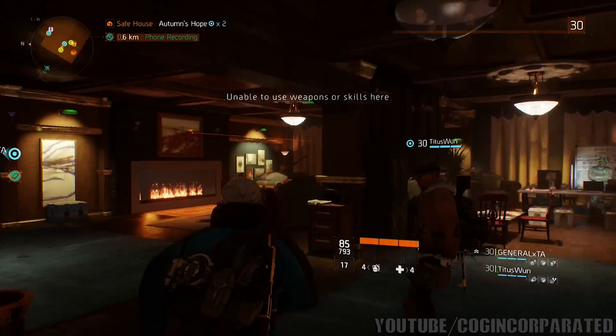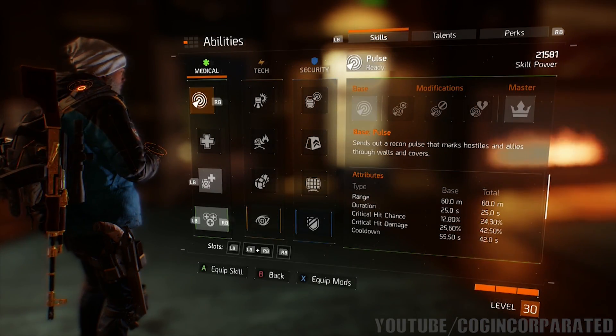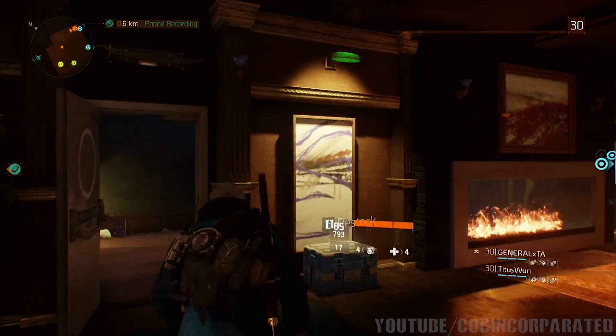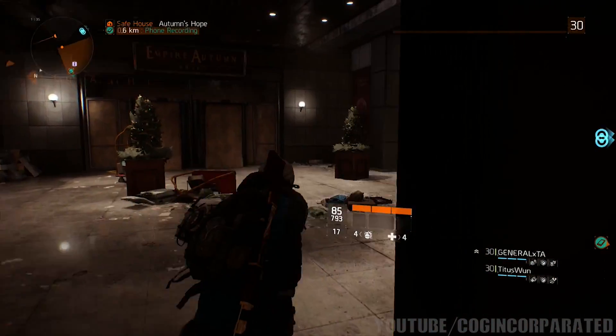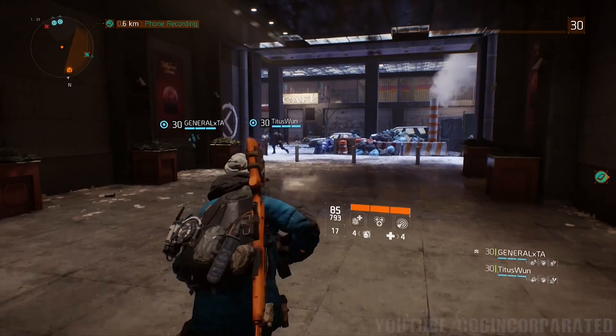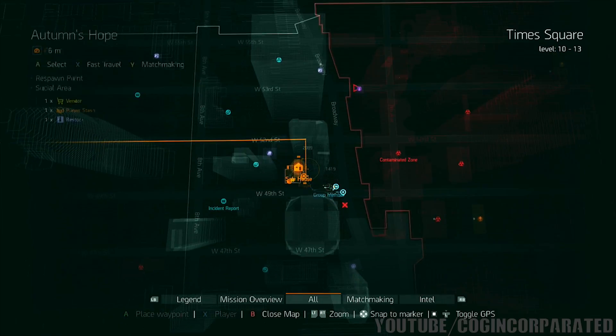What you want to do is make sure you have your pulse ability selected and unlocked. It is the first ability under the medical wing. Once you have the pulse ability unlocked, go ahead and equip it and fast travel to Autumn's Hope.